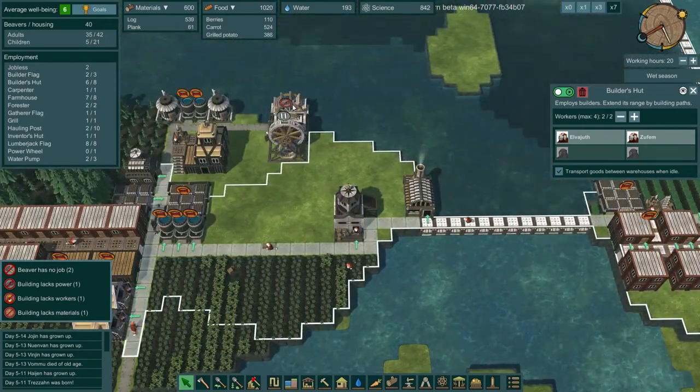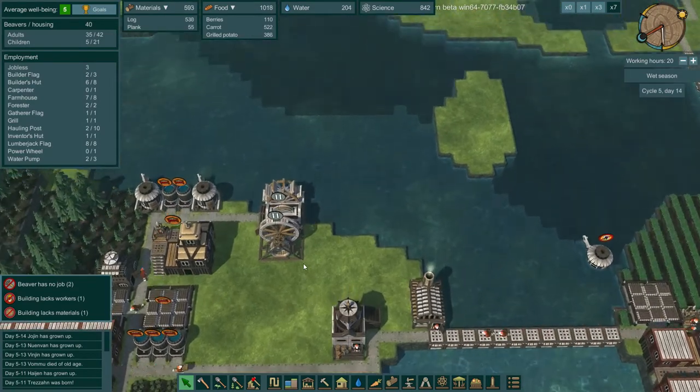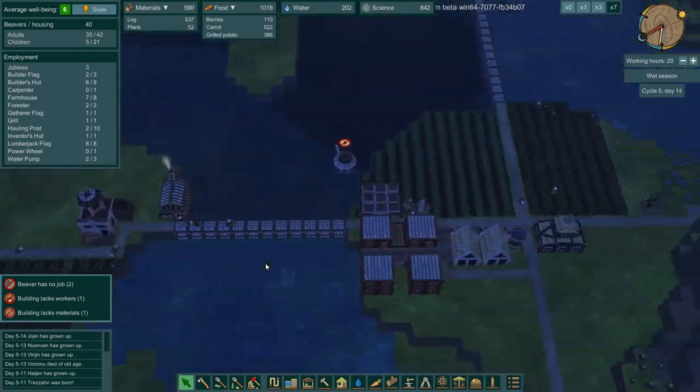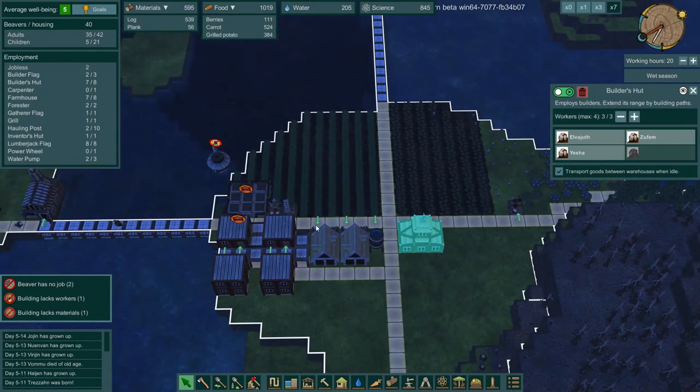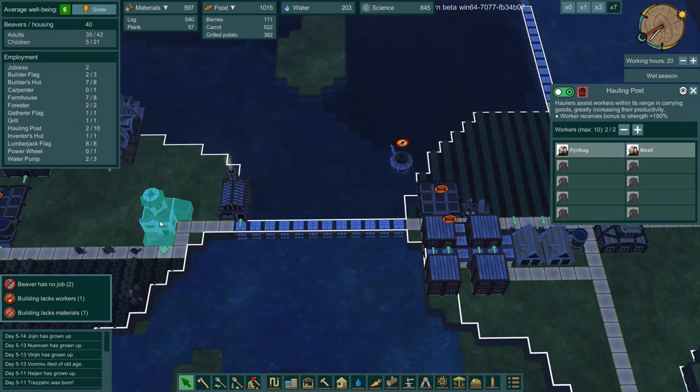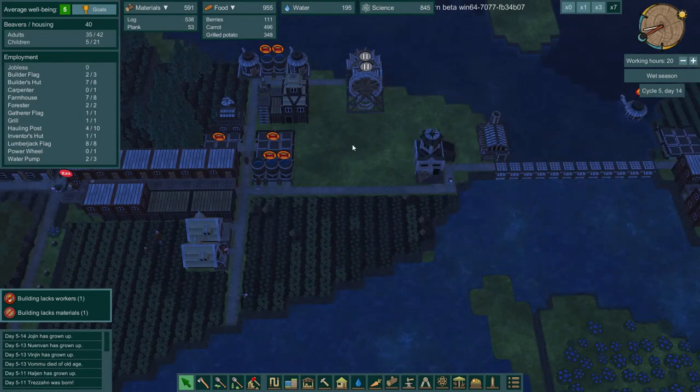I think I can turn plank production back on now. It does seem like we've got a couple of jobless beavers - let me add another builder here and another hauler. I'll add two haulers.